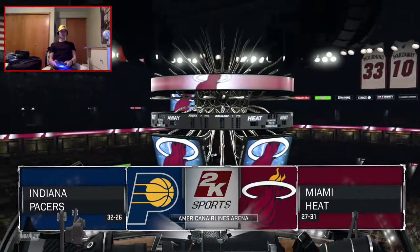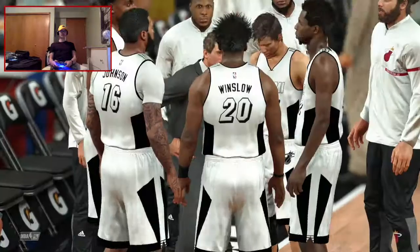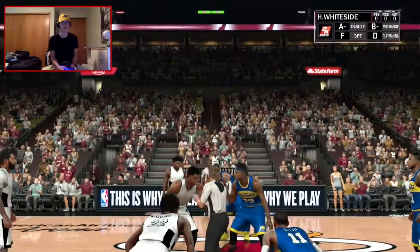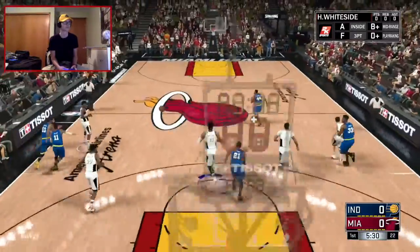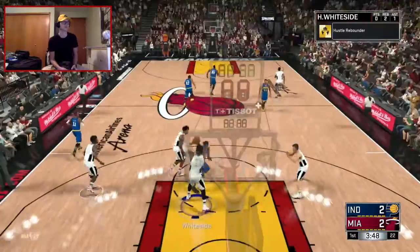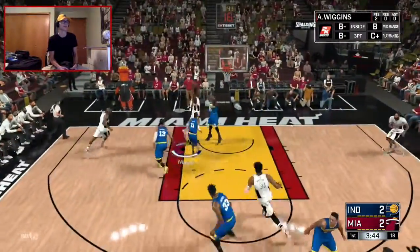The Pacers are a better team than us right now so this is a huge home win if we get it. It's Wiggins' first home game. Let's do this — Wiggins, Winslow, and Whiteside: the three W's and they're the future. Straight to the hole Andrew, that's his first bucket! Wiggins to the hole — filthy! That's why I picked him up.